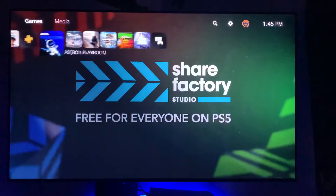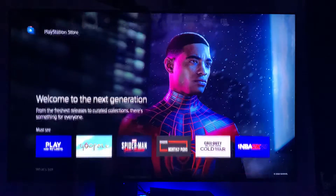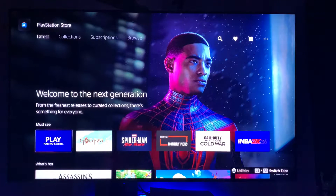First and foremost, you've got to be on the main menu — it's where all your games are listed. All the way on the left is the PlayStation Store, your portal to everything PlayStation. A lot of this can be done on a cell phone app as well, but most people want to use their console. When you hit on it first, the first thing selected in the upper left-hand corner is Latest.